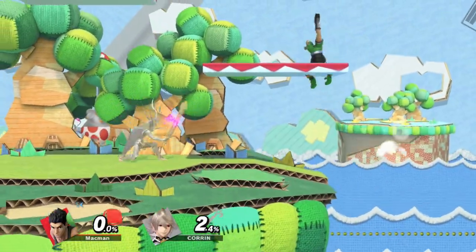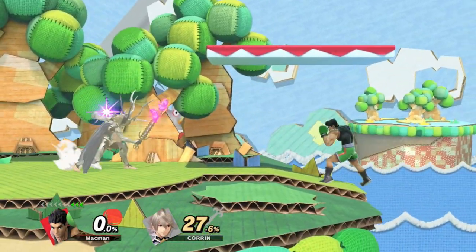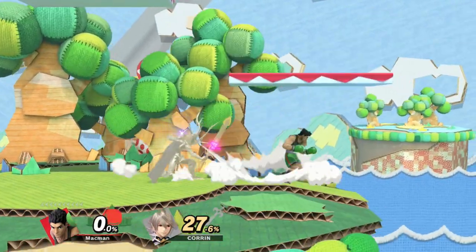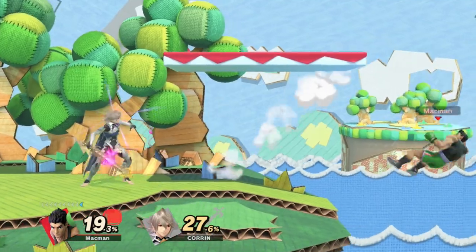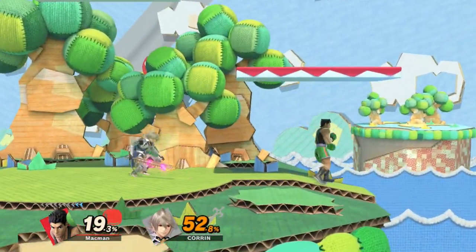Besides projectiles, this works with a lot of attacks that hit higher up as well, as well as up-angled smash attacks. In addition, certain attacks that are more neutral to the ground can also be dodged if the platform that Lil Mac is running under is slanted.